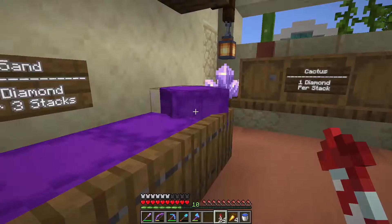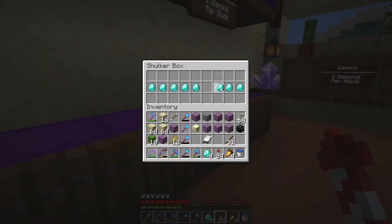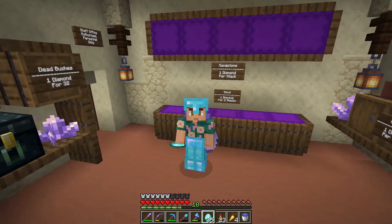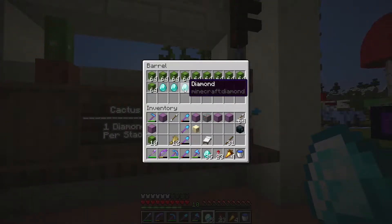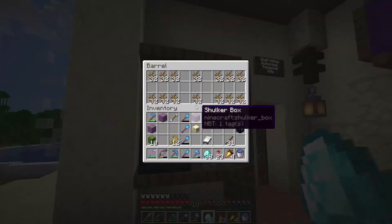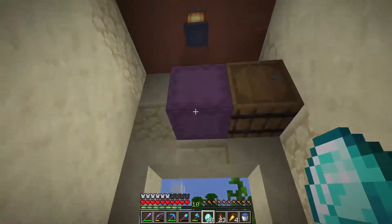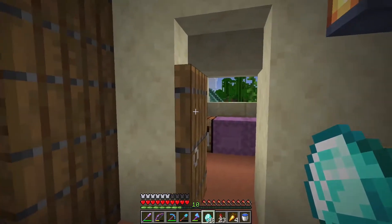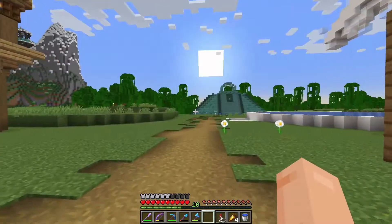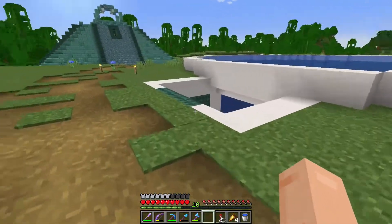Alex collects 35 diamonds from the sand shop. Checking his other shops, he notices somebody bought some cactus — probably for green dye — which is good. Nobody's bought dead bushes yet, but the shop is fully stocked with extra stock in reserve. He needs to sleep quickly. He also spots what appears to be a prismarine shop with sea lanterns and other great blocks he'll likely need this season.